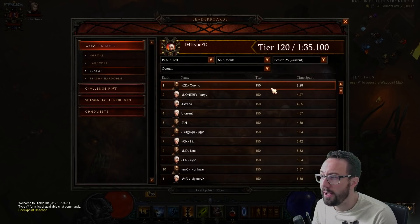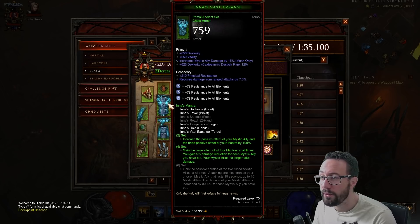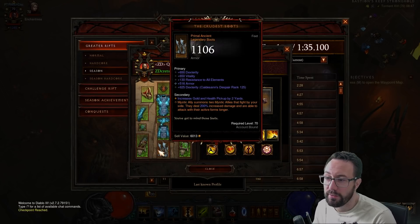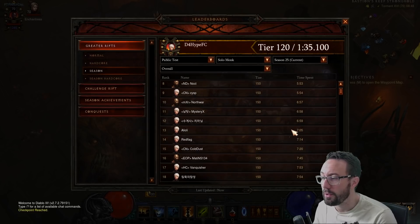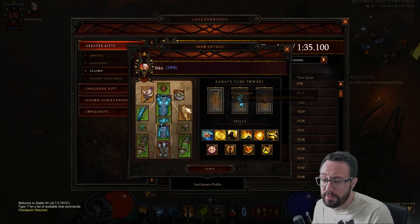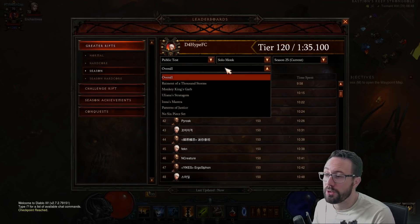Moving on to Monk — 150 in 2 minutes 28. How utterly ridiculous. This isn't even using the cheese explosion — this is basically just playing Shenlong's at 4.5k Paragon, a lot of dedication to get all perfect gear. Will you see a 150 clear? Yeah, 100%, unless they do something about it. There's quite a lot of these 150s — in some respects they are totally legit. This guy here doesn't have completely perfect gear, 2.4k Paragon, easy as you like, 150. Looking like it will probably be the strongest build of next season.